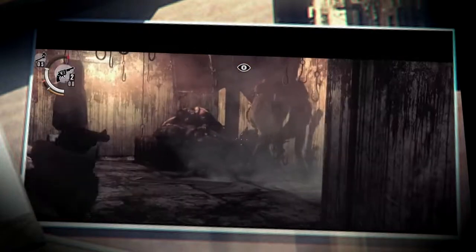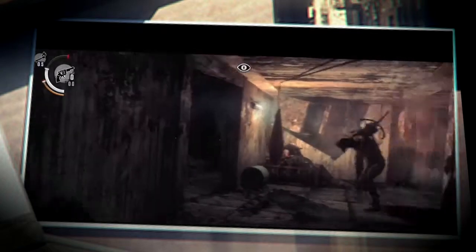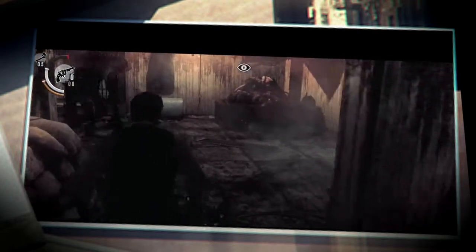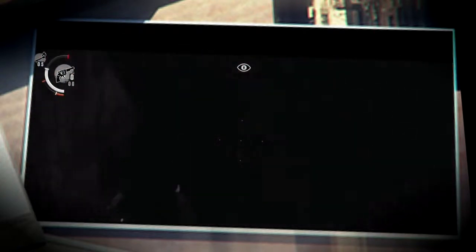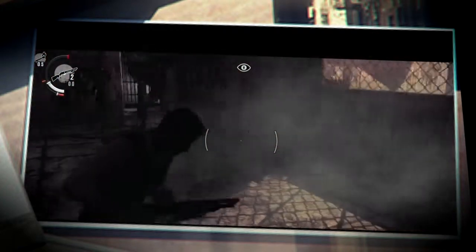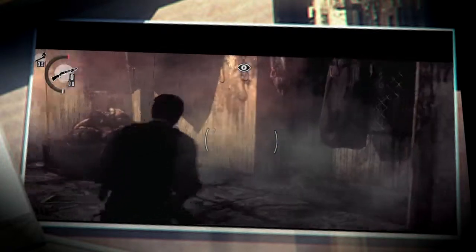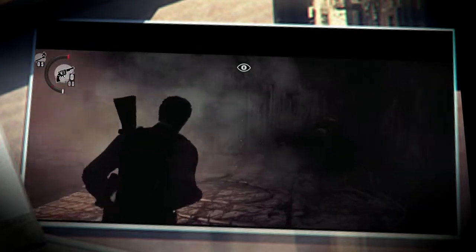There are also many references in different Resident Evil games. One of these is the Jill Sandwich — in number one, Jill is about to get squashed by a room collapsing in, Barry rescues her and says 'You're almost a Jill Sandwich.' This line has been used in many games. In Resident Evil 2, when playing as Leon or Claire, you go up to a note on a desk and it says 'Recipe for making Jill Sandwich.' And in Dead Rising, in the Plaza, there is a sandwich shop called Jill Sandwich.